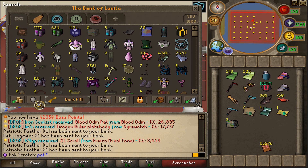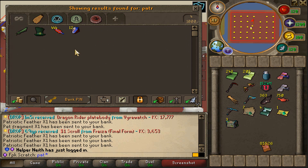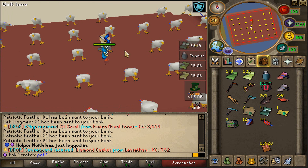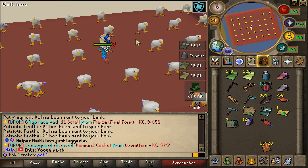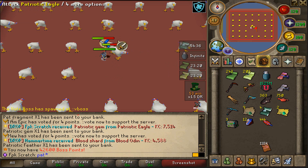Let's take out all the Patriotic gems and also all the Patriotic feathers from the bank. We have got 12 Patriotic feathers. Let's see how many Summer Boxes we have — we don't have any. 55 minutes left of the drop rate perk. Yo, we got a Patriotic gem — easy money! 53 minutes left and we actually got another Patriotic gem. We have got two in the bank — beautiful.